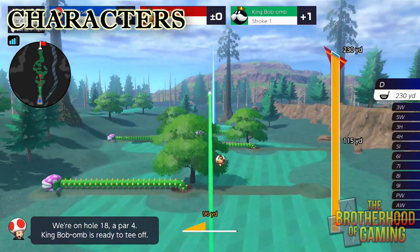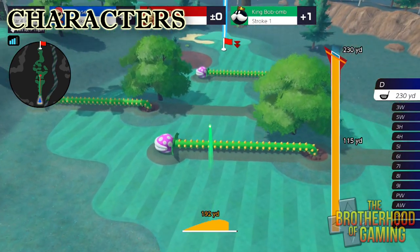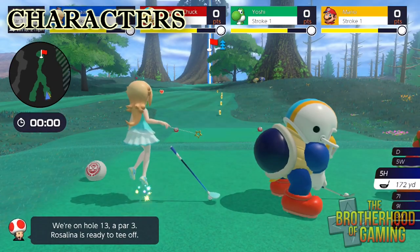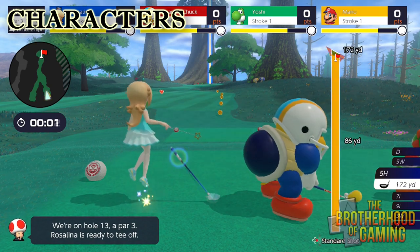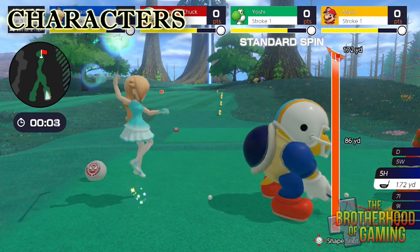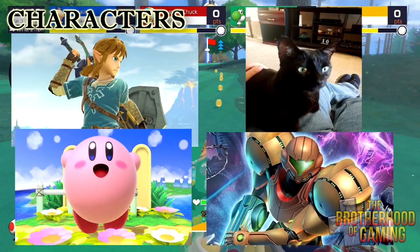I also love the really big characters, because they're so large that they can only swing the club with one hand, while Rosalina uses her wand. Nice stuff. However, I do hope that future DLC will let us play as other Nintendo characters, like Link, Zelda, Samus, or Kirby, just to name a few.